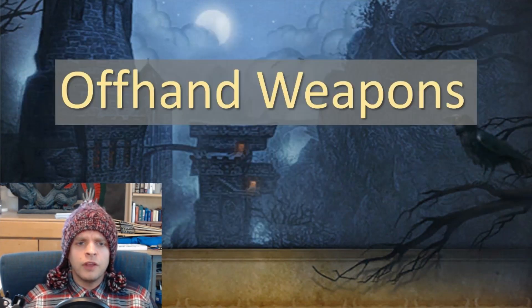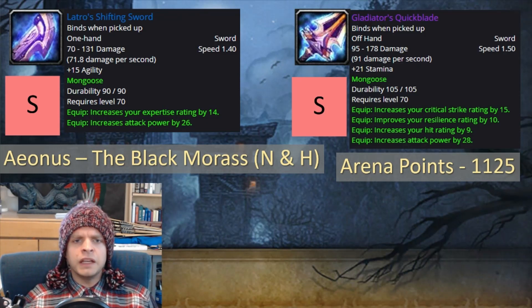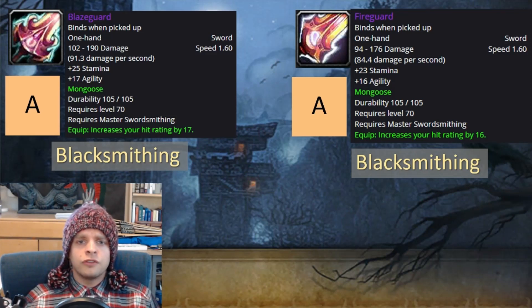Next, let's look at the offhand weapons — there aren't actually a lot of options here, so this is pretty simple. We've got two S tier options: Latro's Shifting Sword coming out on top, from Aeonus in the Black Morass on both normal and heroic mode, and closely following that is Gladiator's Quick Blade from Arena Season 1 for 1,125 arena points. Next up we have Blaze Guard and Fire Guard as A tier offhand weapons — both blacksmithing craftable. However, I don't recommend getting these; spending a whole profession slot on blacksmithing and thousands of gold to craft a mediocre sword that's worse than a dungeon blue isn't worth it. You should just get Latro's Shifting Sword for your offhand.